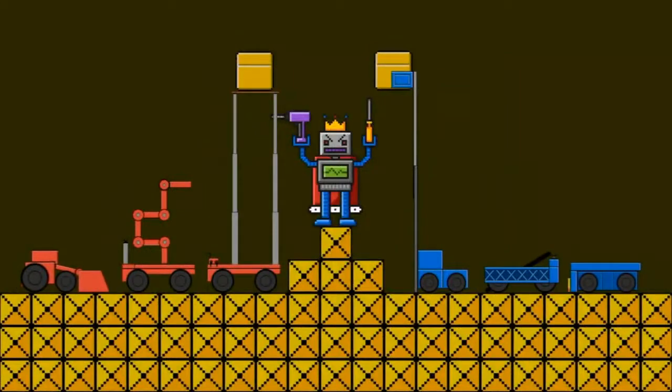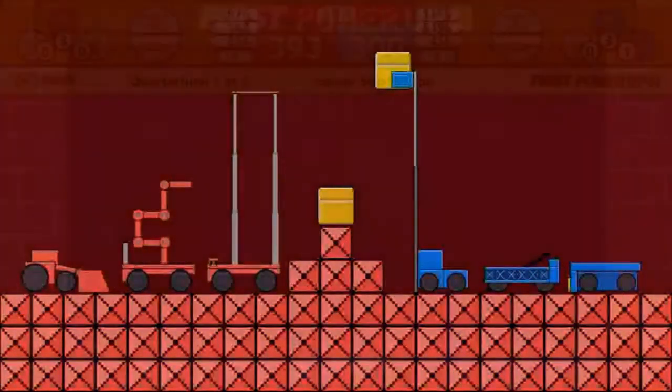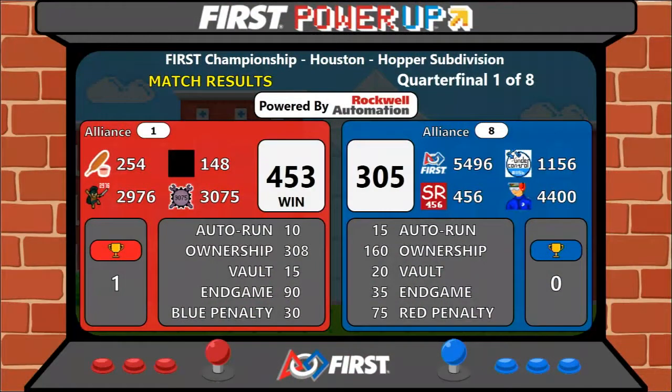Final score — the red alliance takes the win. Match one goes to red with a score of 453 to 305. Red's up one to nothing. Blue will have a chance to even it up.